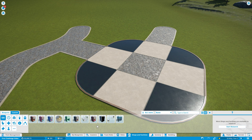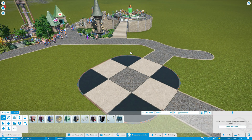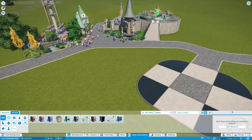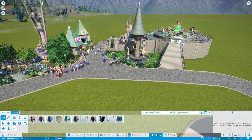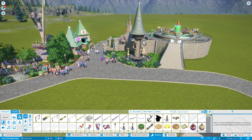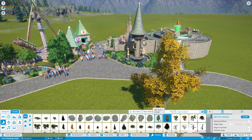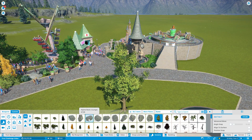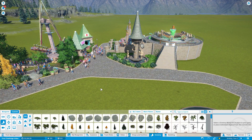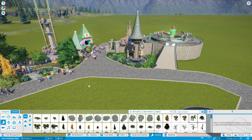Moving on — the 1.4 update for Planet Coaster has added some really interesting new things. In the nature tab, we've got autumn trees, which are really neat. There are also some new rides and a few other things we'll touch on. In relation to this being a challenge mode park, there are some really interesting changes too.